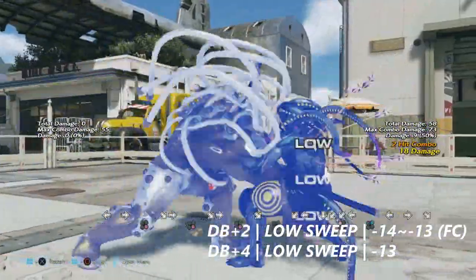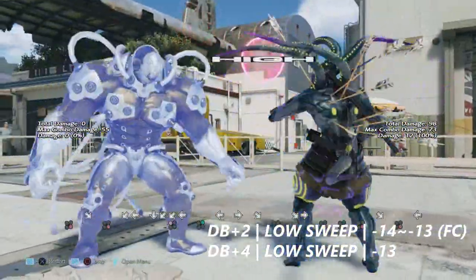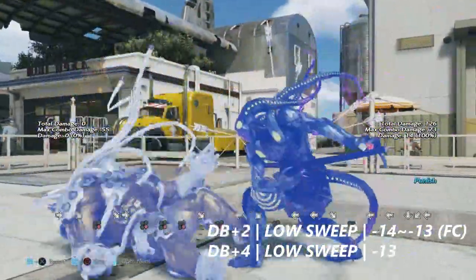Down back plus 4 is another low sweep, also from full crouch. Negative 13 on block — Yoshimitsu himself cannot get very much from this one.